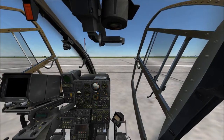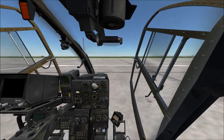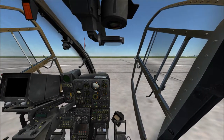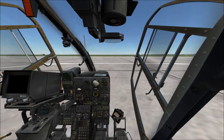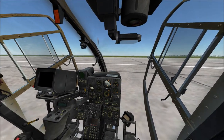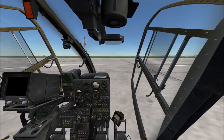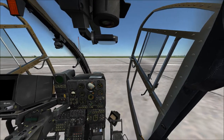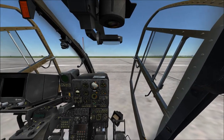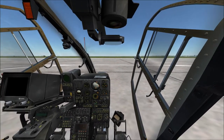Welcome to DCS SA342 Lima and Mistral Startup Training. I'm Top Gun with the AKA War Dog Squadron. I'll be working today off of checklist version 1.2. If you see any text in red, that generally means those are controls that are already in the correct position for a startup if you're getting into a fresh aircraft and starting it up for the first time.